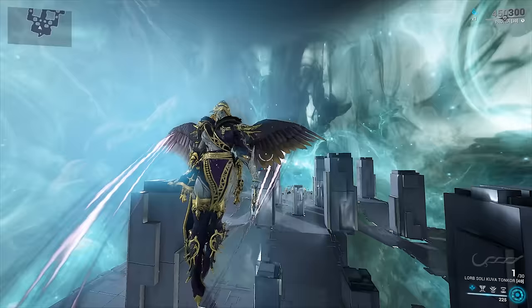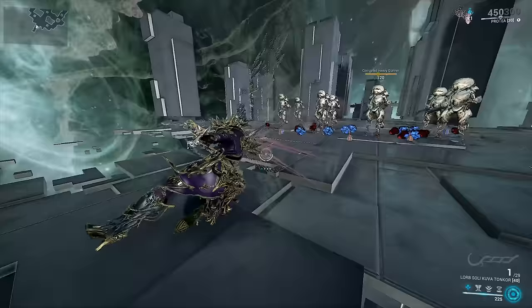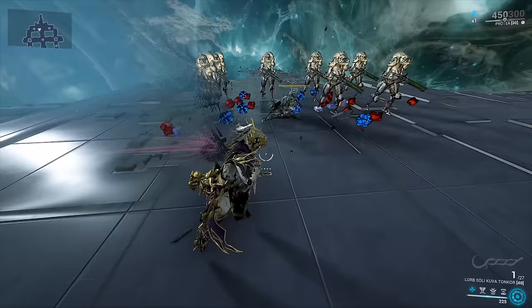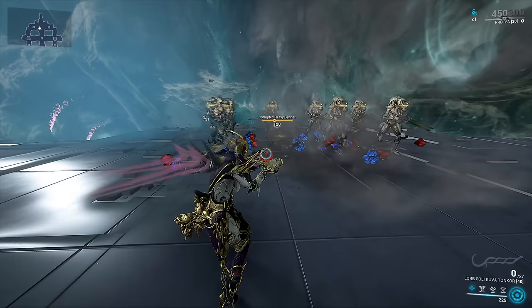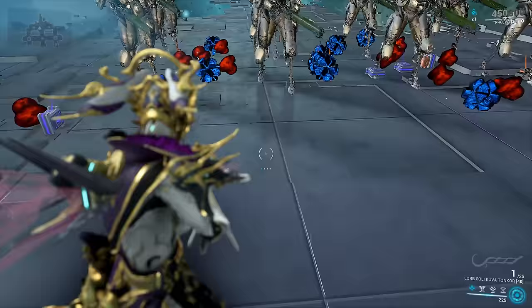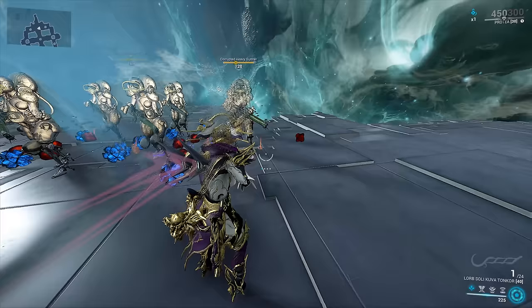Let's begin by checking out how the weapon handles without any mods equipped. The Kuva Tongkor is a true blue grenade launcher — you point, you shoot, you launch a grenade, which makes a big boom. How big is the boom? Seven meters by default. Unfortunately, that 7-meter explosion also comes with a hefty 70% damage drop-off, meaning you get full damage only at the epicenter, losing more damage toward the edges.